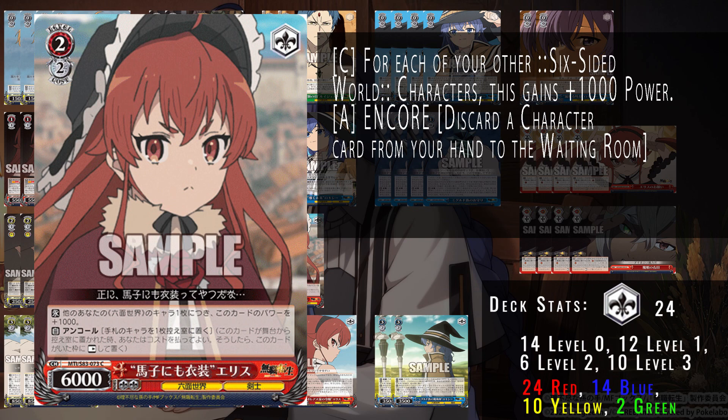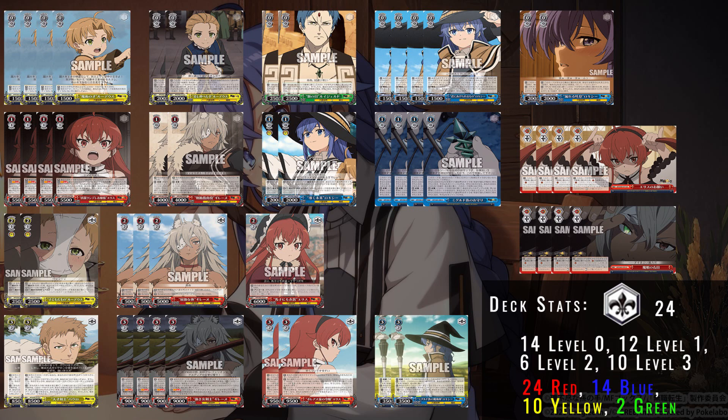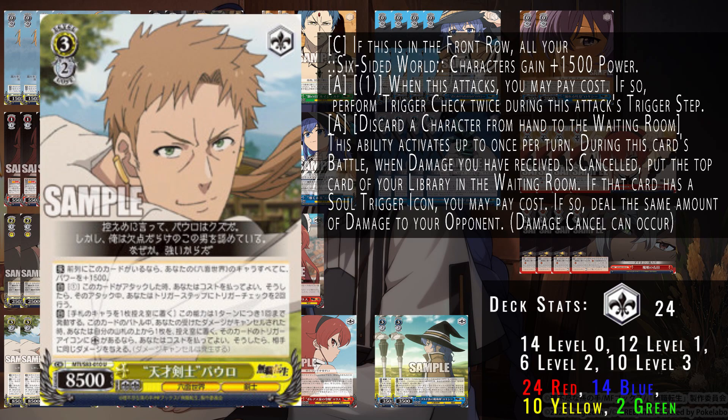I also run this 2/2 Eris that gains a thousand power for each other character on core, so it sits at 10k when you have a full field with a character card on core. This is your generic 2/2 profile. Having this also helps keep board especially against other decks that are fighting for board, allowing you to fight those decks and keep cards on field with two soul at a lower cost.